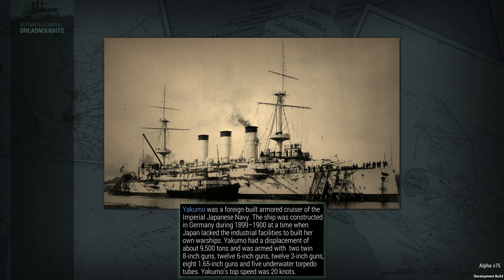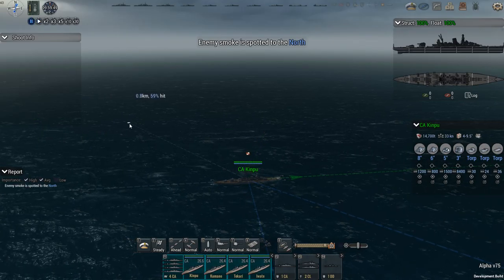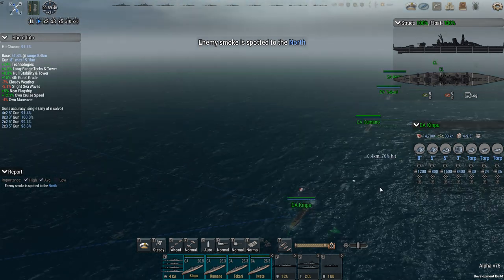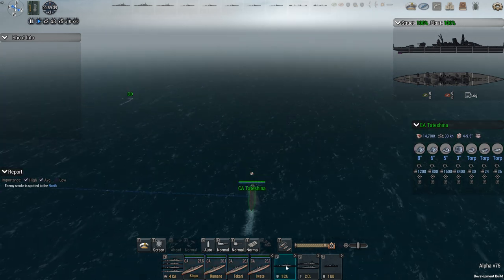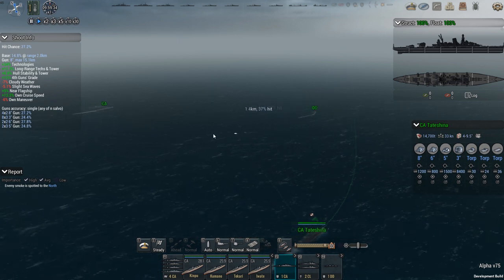30,000 starting range, which means I'll first have to try and locate the enemy and not launch torpedoes just yet. I might go with a semi-pincer attack because I have 5 heavy cruisers — I'll try to have a group of 2 and 3 attacking from two different vectors. Enemy smoke is spotted to the north. We have heavy cruisers: Kinpu, Kumano, Takari, Iwate, and Tatashina. Tatashina, you're going to head north but at a slightly different vector.